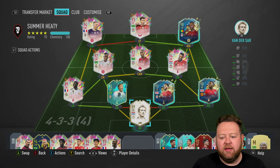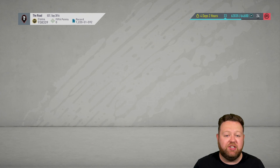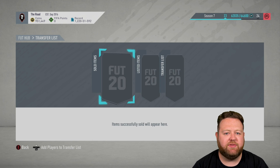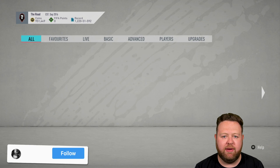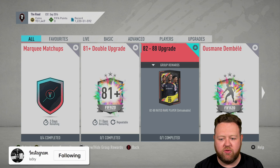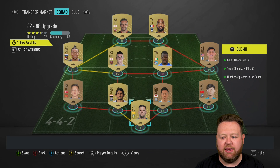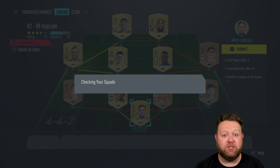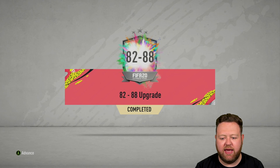So today I made a decision for myself that I do want Ousmane Dembele. You can tell by the thumbnail of this video and the title. I am going to get Ousmane Dembele. That is what we're going to be working towards and grinding towards today, and in order for that to be a little bit cheaper than I had hoped or expected, we're actually going to complete some of these 82 to 88 upgrades.